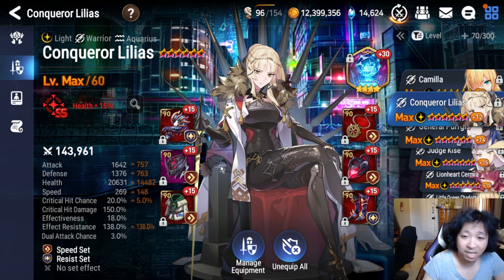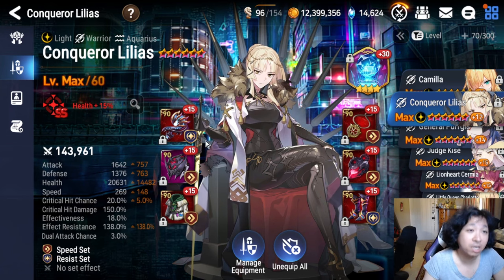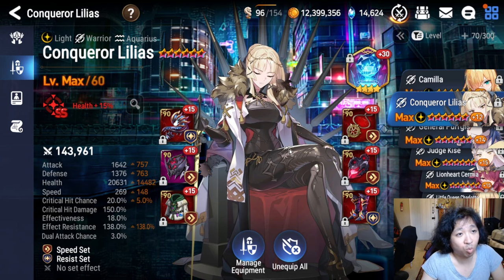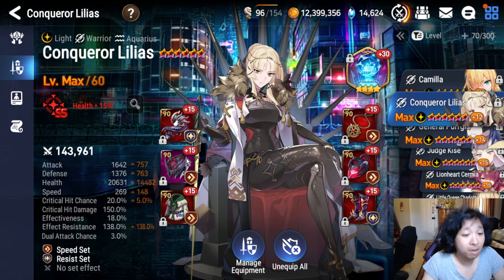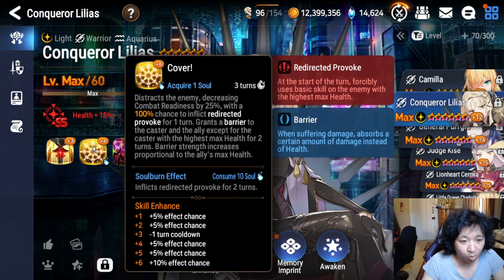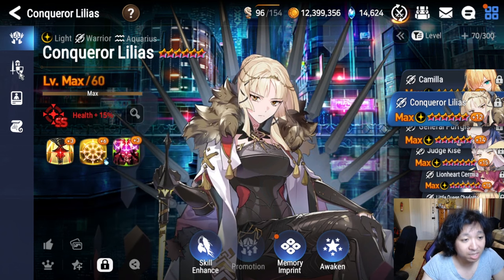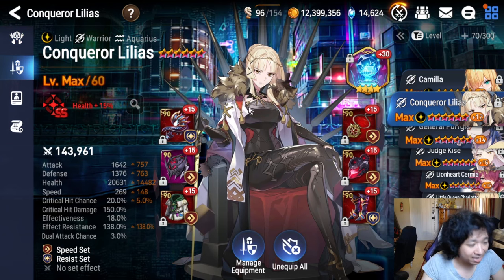I'm going to go through them as they appear on my hero list in-game because I don't have all the heroes, so it's just easy to do it that way. Make sure you have the list open yourself so you can check back and forth. The first hero is Conqueror Lilius. Ever since she was released, she has been one of the most oppressive heroes in the entire game.